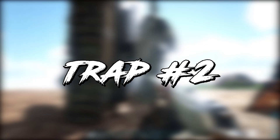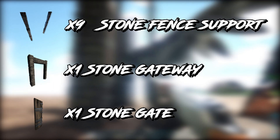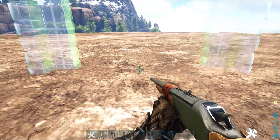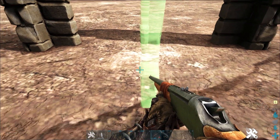For the second trap you're going to need nine stone fence supports, one stone dinosaur gateway, and one stone dinosaur gate. This trap is built very similar to the last one. Place down your dinosaur gate, then get the stone fence support out and place it dead set in the middle.